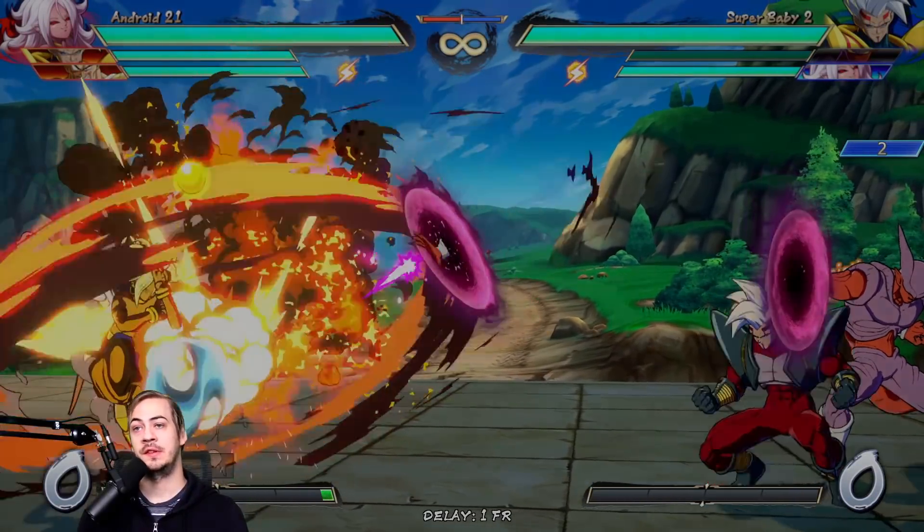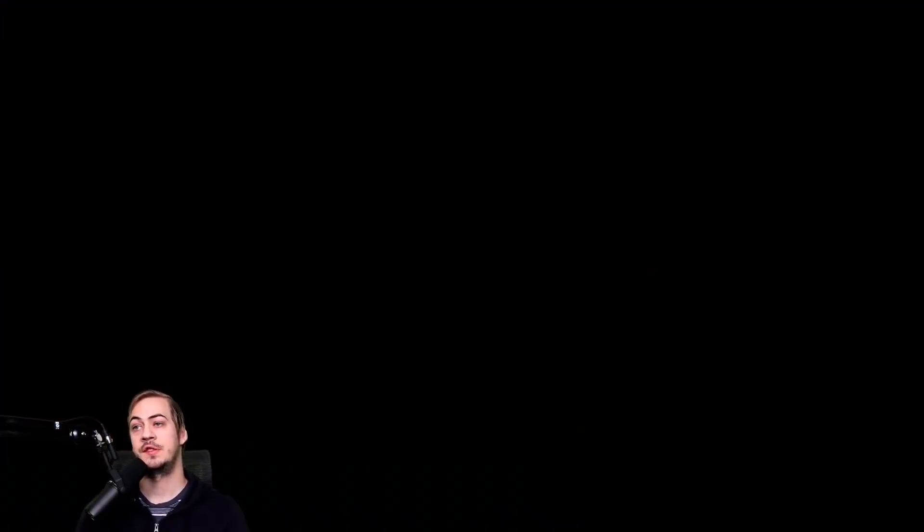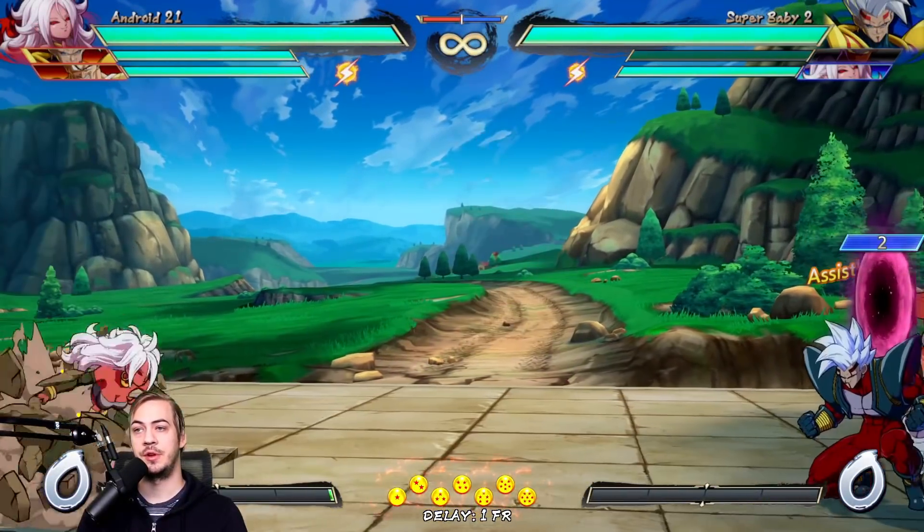Janemba's assist is going to come at you from this angle, so let's jump the other way — let's not jump into it. Jump on reaction the other way, which is a little bit difficult because his is generally pretty quick.